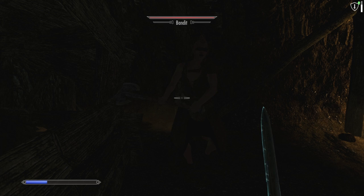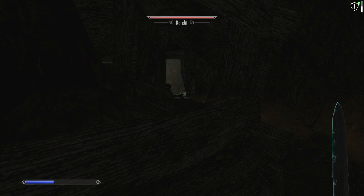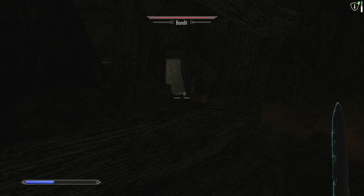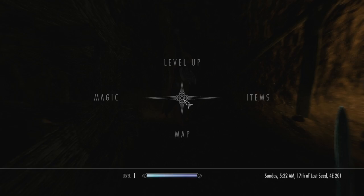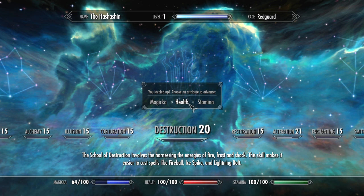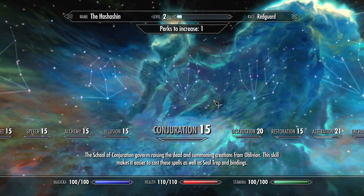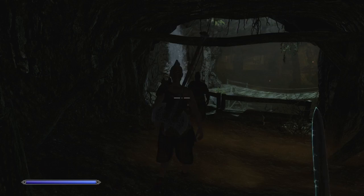One at a time, please. Let's do maybe two health to one magic and one stamina — something like that. Now this should help us a lot.